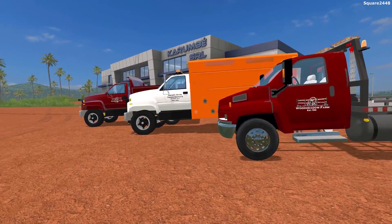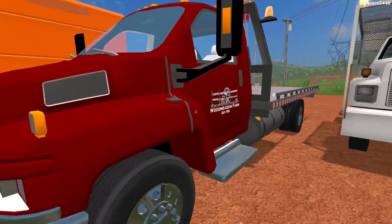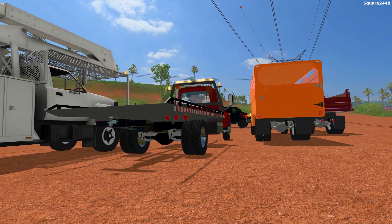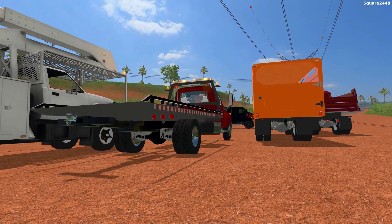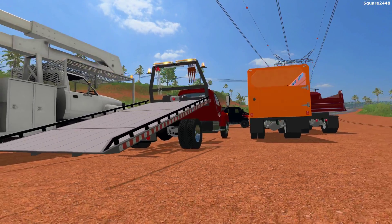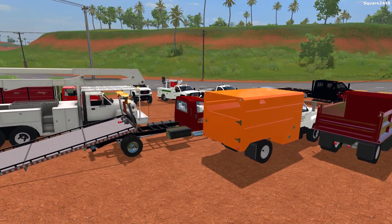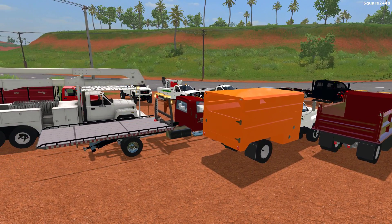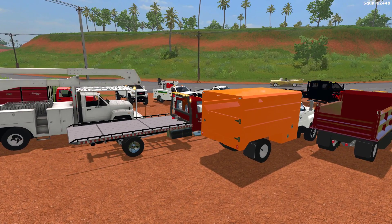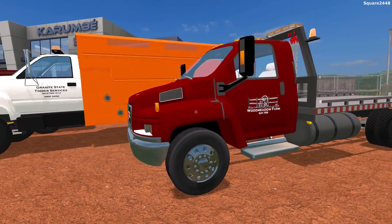Up next, we'll be taking a look at some GMC trucks from Wood Metal Farming. Up first is the GMC Topkick Rollback — this is one epic truck. Once we hop on the inside, you can see LED lights up top, a tow bar that works, and it does have a locking script. You always want the tow bar to go down before you slide this out. You can put vehicles on it, which is pretty cool. Tow trucks in this game are pretty cool, and I really do like this one a lot, especially since it's a single cab.